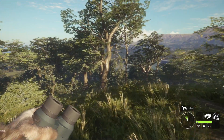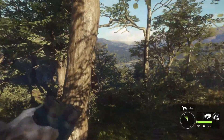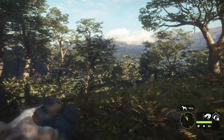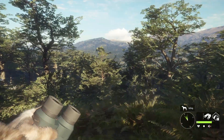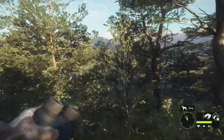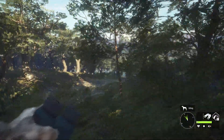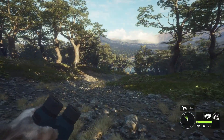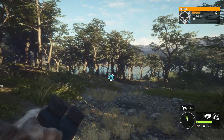Hello everybody and welcome back to the Hunter Call of the Wild. Today we're doing the World Tour Challenge again, and this is episode 2 of Parque Fernando because we did not get a diamond in the last World Tour Challenge video. So we're going to try today again. Hopefully we can get one. We're going to hunt more of the night time, starting with the mule deer going into puma, and then collared peccary after that. And if that doesn't work, we'll continue on into axis deer. But without further ado, let's get into the video.